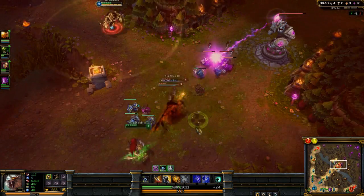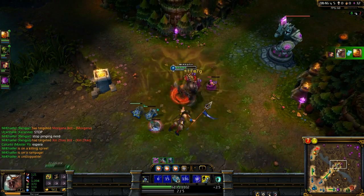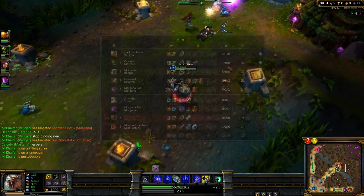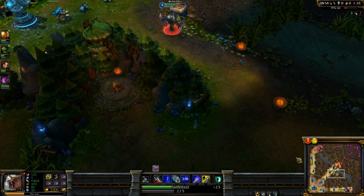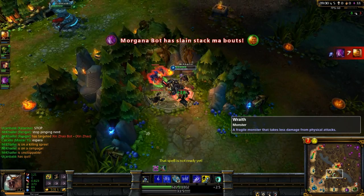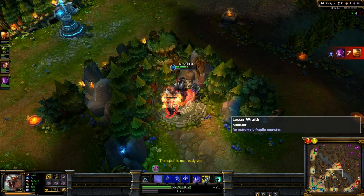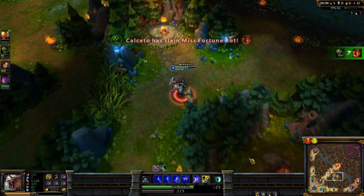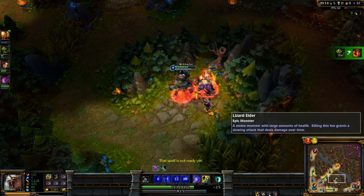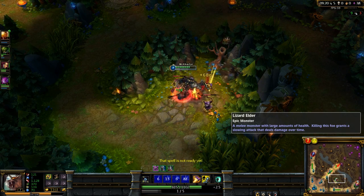Alright, so when you become level 6, your ganks are insane just because of your ultimate. You become stealthed and they can't see you at all. You can leap to them when they get inside the circle range. It's awesome because the circle has a short range and the only way they can see you is if they enter the circle. By the time they enter the circle you can just leap to them — it'll be a good game for them because Rengar has a ton of damage, especially burst. This gank will work when they're pushed, when they're overextended — it doesn't really matter. That gank will work anytime other than when they're like 4 HP and they're on top of their tower.